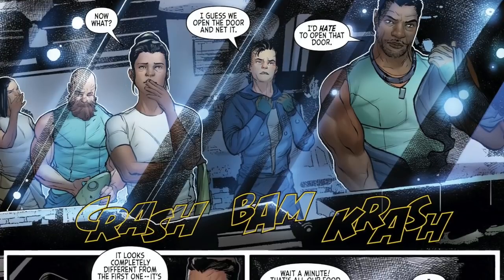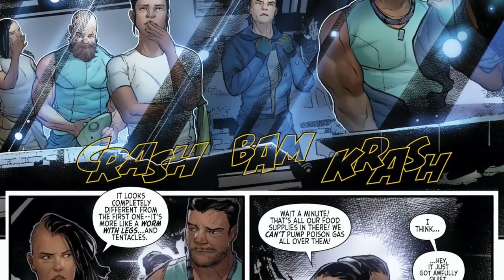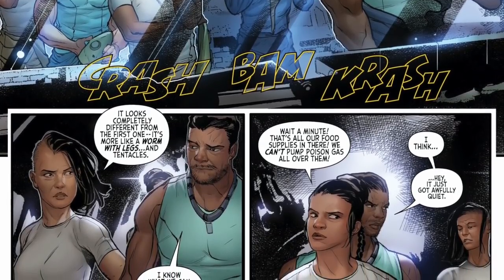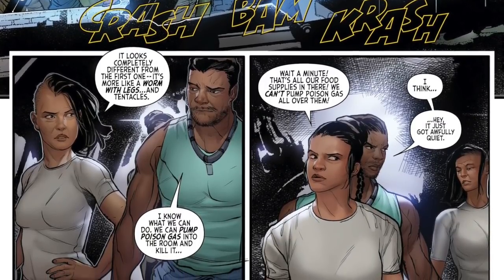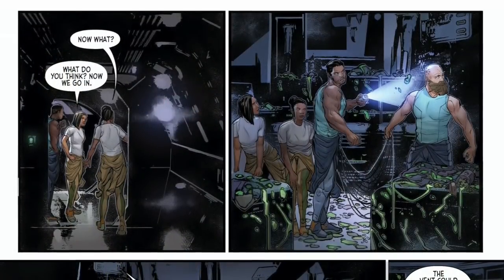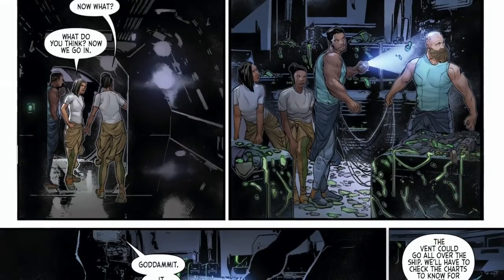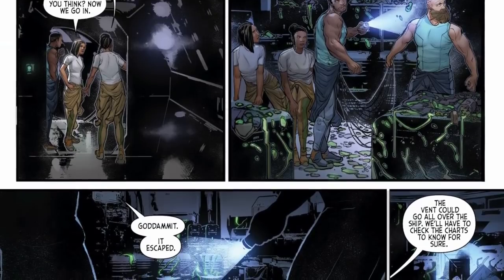I know what we can do — we can pump poison gas into the room and kill it. Wait a minute. That's all our food supplies in there, we can't pump poison gas all over them. It just got awfully quiet. The banging and crashing has now stopped. Now we go in. They open the door — food is destroyed, it's everywhere. Netting, supplies, and what looks like blood, maybe?